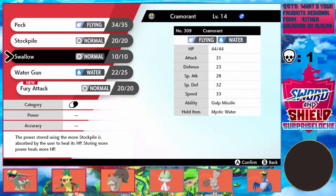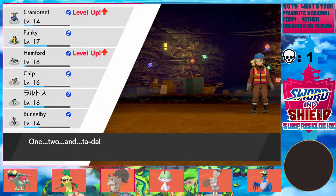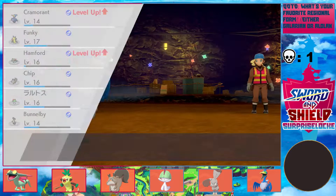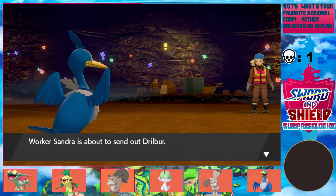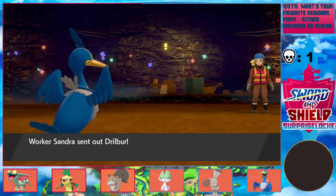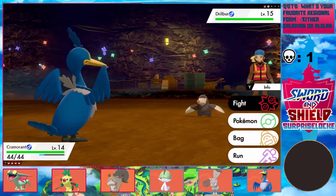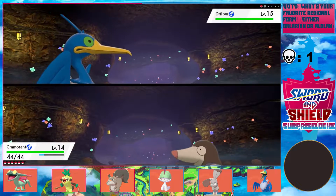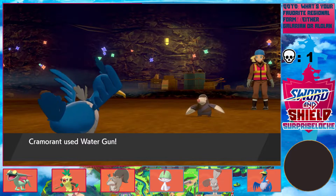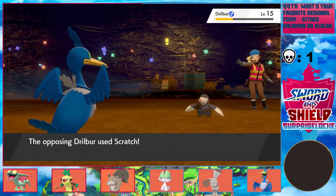Fury Attack — it's really not good. I'm gonna take it instead of Swallow. I don't need Swallow, but also, if I ever Dynamax, Fury Attack actually turns into a Max-Strike or whatever it's called — a Normal-type move — and it won't miss. It won't be as garbage as Normal if I Dynamax. I mean, I'm never gonna use it, but that's why I'm adding it. I'm not gonna use Swallow anyway — it's still minimally more useful and situational than Swallow.